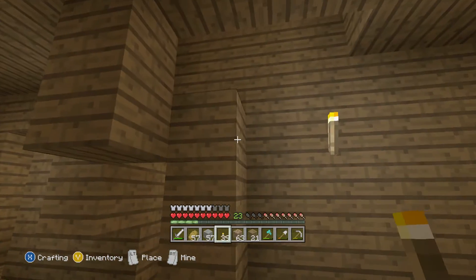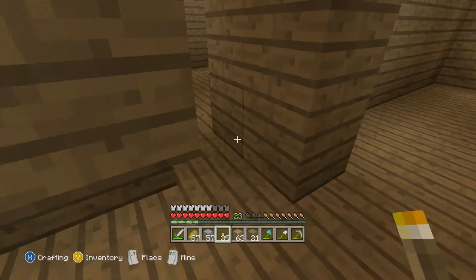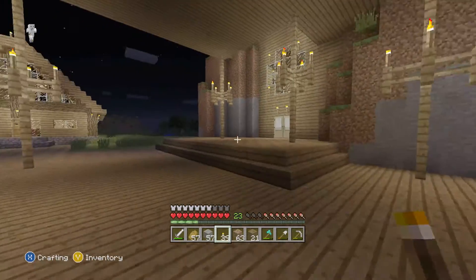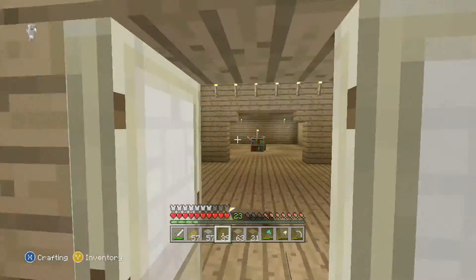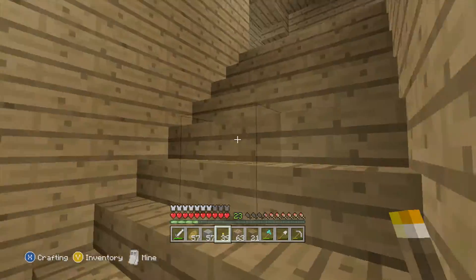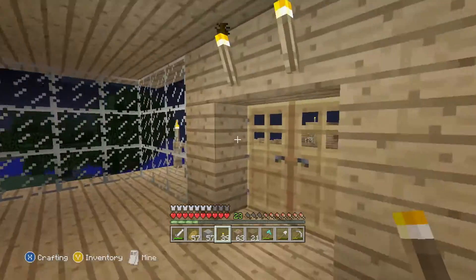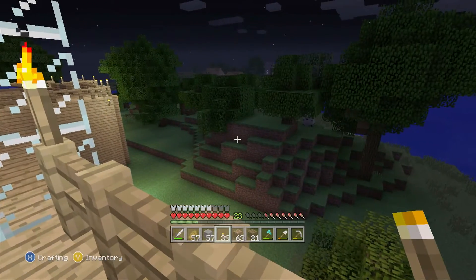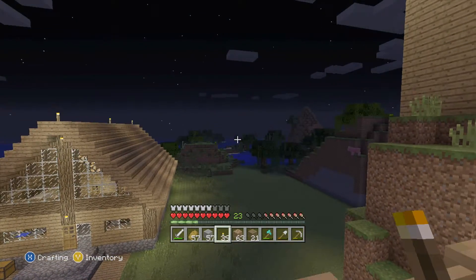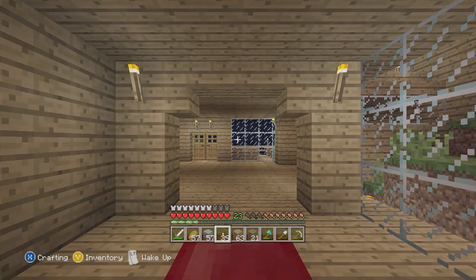Now that we have this mechanism done we should be good. Next we need to — oh crap, I forgot to make powered rails. And it's night. Great. I'm going to run over and go to bed because I don't do well with monsters. I swear I put it on Easy — it's so weird. Oh well, if nothing spawns in, I'm not complaining.